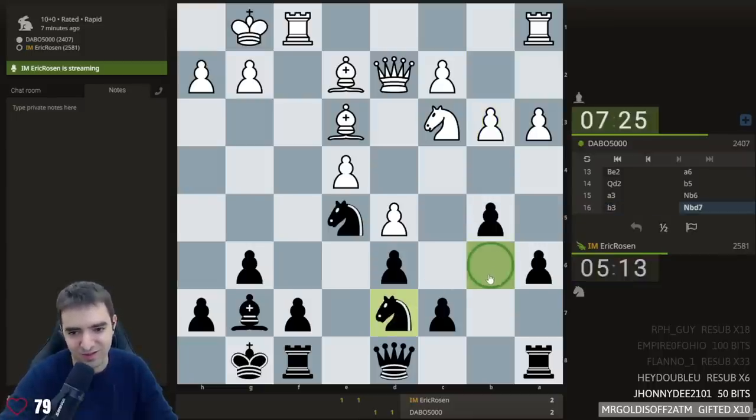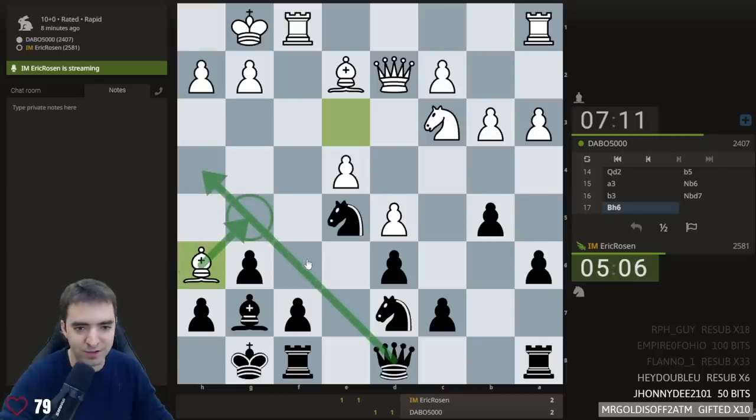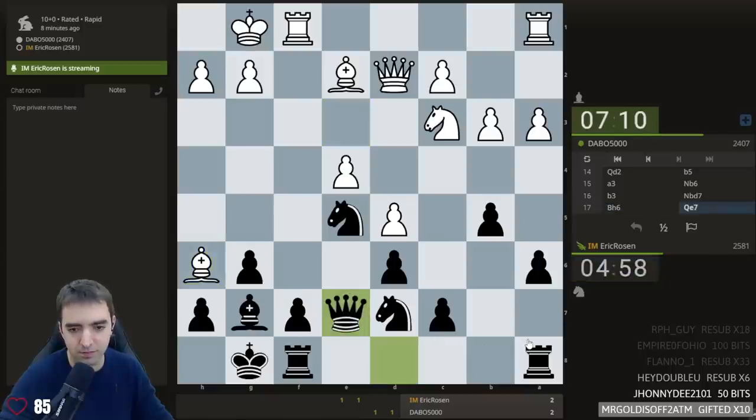Now what to do with the rest of my pieces. I think the knight should just reroute — it wasn't doing anything on b6 after b3. Maybe I can find a new home on c5. I want to play this, but then bishop g5 traps the queen, so I have to be somewhat careful. Queen e7. Long term maybe eventually play f5, but I think this position takes a lot of patience.